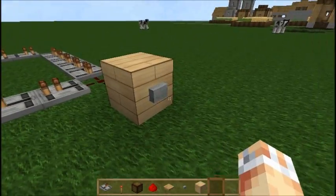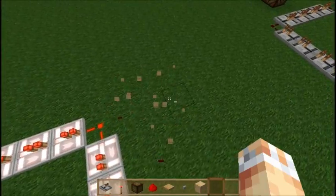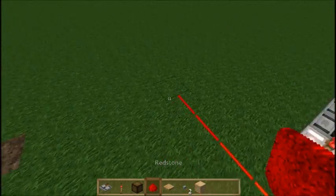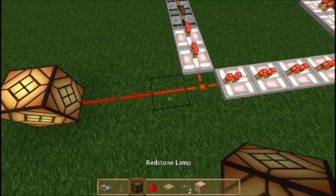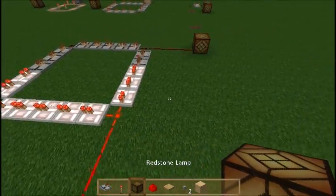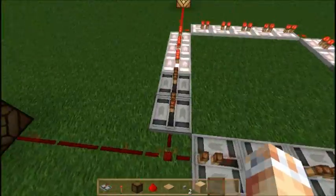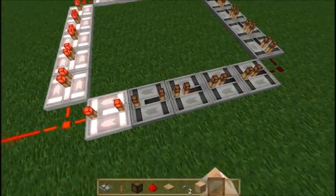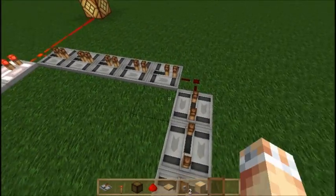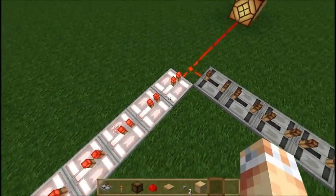On one of these corners place a block with a button on it as the input. When I click the button we can see the clock in action. I can delete the button and whenever it gets to one of these corners — say you wanted an output here — you can actually send a light signal like this. If you wanted another output over there, it would also send one. If you want to make the pulse shorter or longer you can increase the length of all these redstone repeaters like this, and as you can see it's now taking a lot longer to get around.